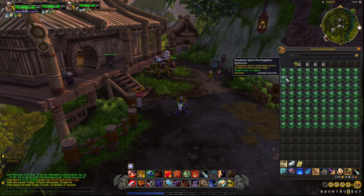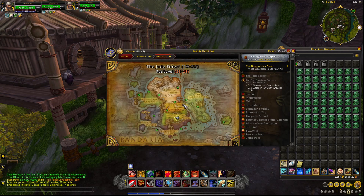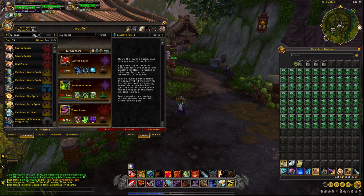There are the Whispering, the Thundering, the Burning, and the Flowing, and when you do those you get this Pandaren Spirit Pet Supplies. I used to open them as soon as I got them — if you get the bag from the Whispering it'll actually drop the Pandaren Water Spirit, Air Spirit, Earth Spirit, or Fire Spirit. Those are what drop from those bags.